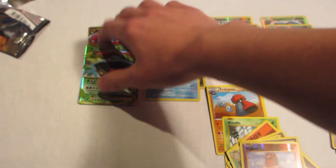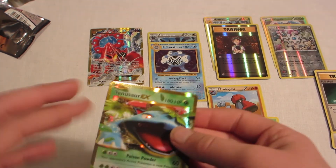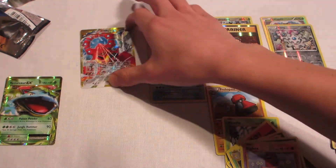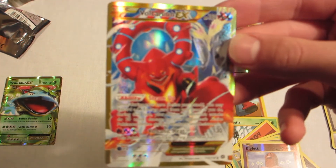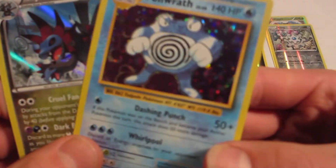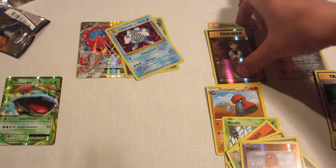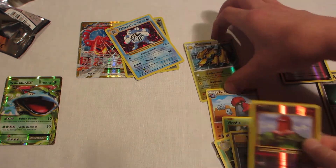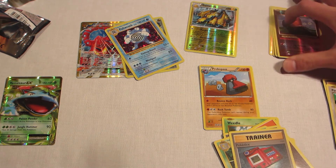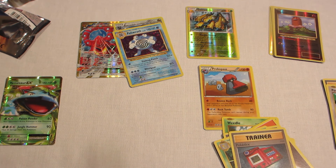So all white codes — oh, one green. We have: Volcanion EX Secret Rare from Steam Siege, Venusaur EX, Poliwrath Holo, and a Hydreigon Holo — two Holos, one reverse Holo rare, and four reverses overall. Subscribe if you're new, guys, hit that like button if you enjoyed, and watch out for weekly Pokemon videos.